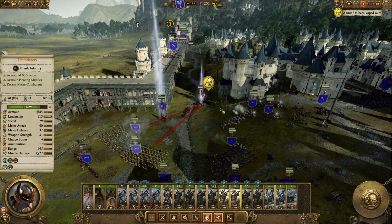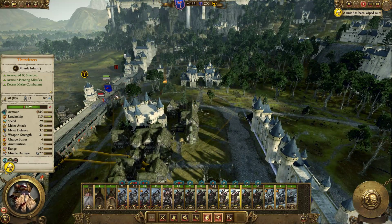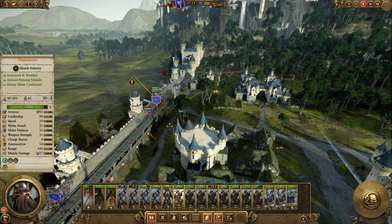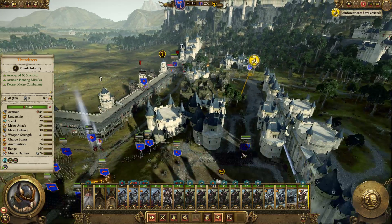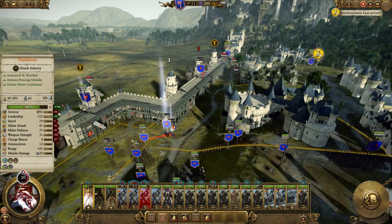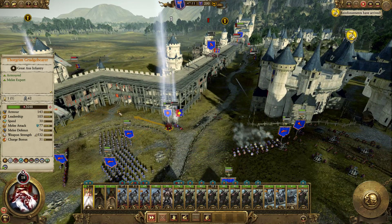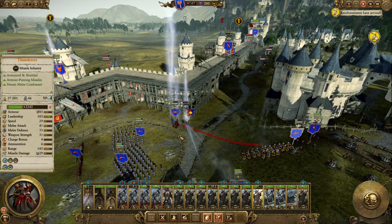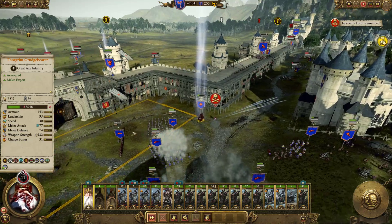He's down — next one: Rapance. A unit got wiped out, which means reinforcements are coming in — that's not good. And there goes Rapance. Cool stuff.